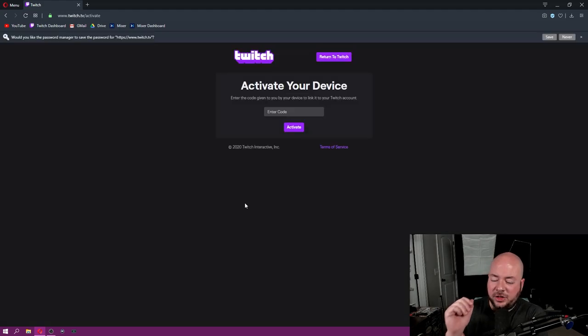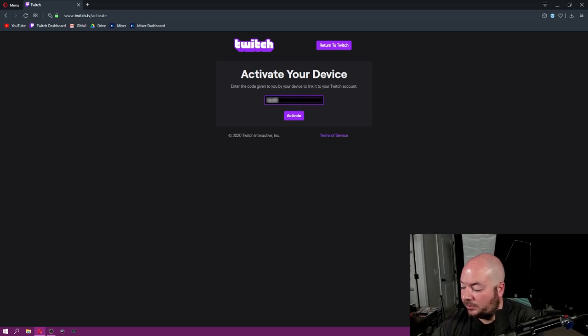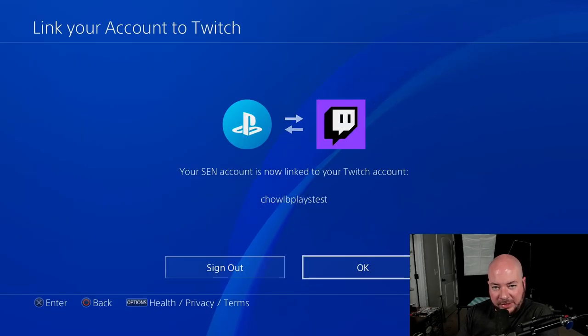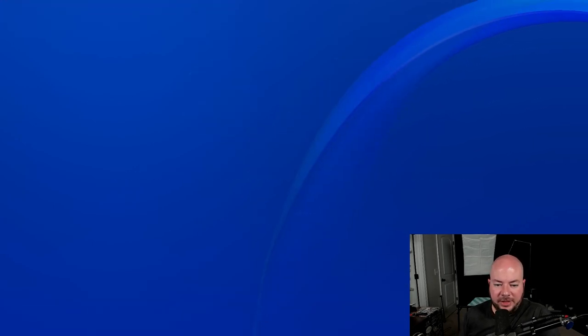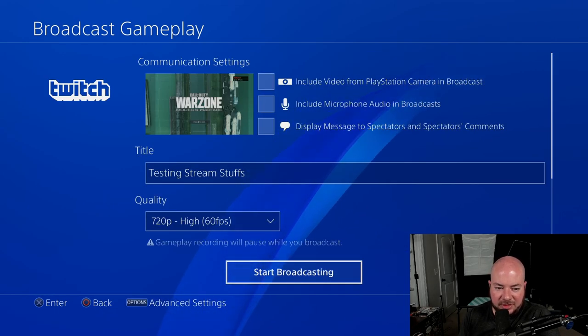Once you're logged into Twitch, you're going to see the code on your PlayStation 4, and you're also going to see a place to enter the code into the web browser. I'm going to go ahead and enter that code and click activate. And that's it — we've linked our account. The PlayStation will automatically go to the next phase, confirming that you've linked and you need to click OK. It's going to take us back to which service we want to broadcast on, so we'll select Twitch again.